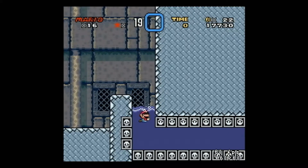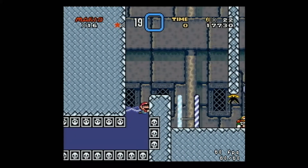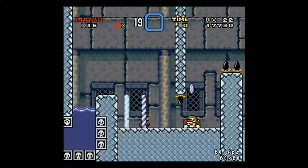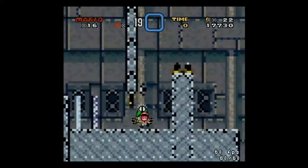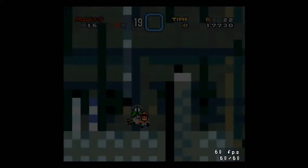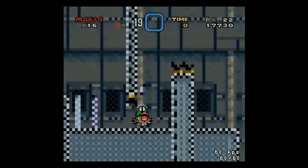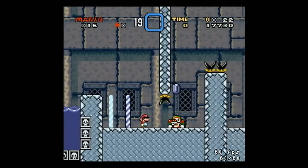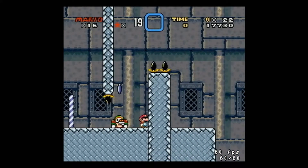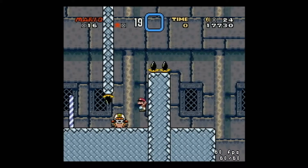No checkpoint — so we have to hold down and try not to die. Gotta hold B to jump. Phew, okay. We got through one challenge. Nice, alright. Spin jump — I guess blue coins mean spin jump, that's what I learned. That's a challenge we didn't have to do previously, so I'm kind of surprised it's in here.